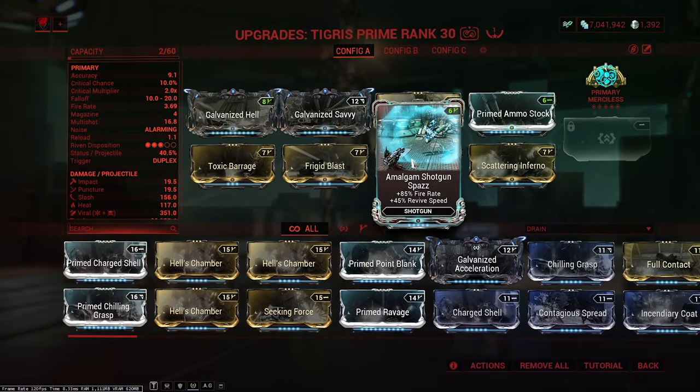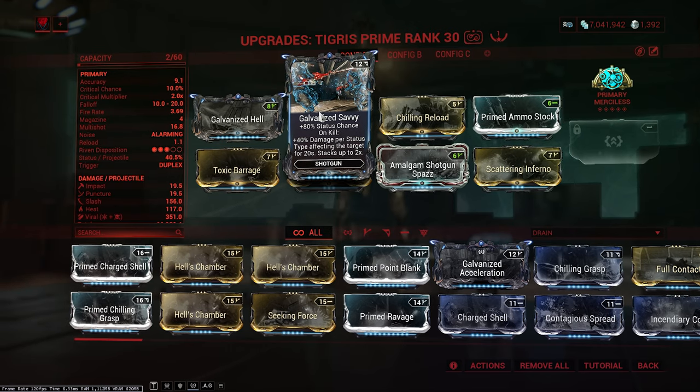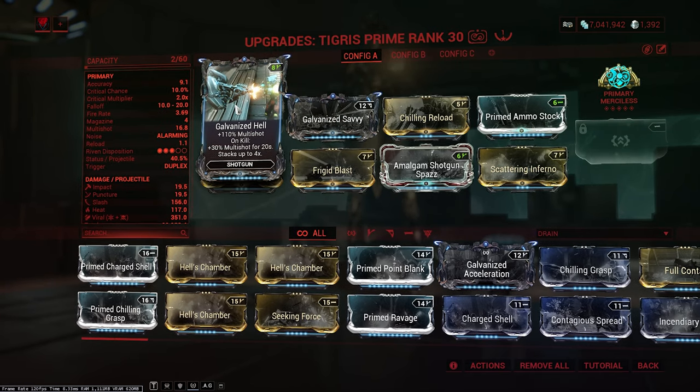We're going for Magam Shotgun Spaz because that extra fire rate just makes it feel a lot better. We're going for Galvadai Savvy because condition overload works really well on a weapon like this, especially after the first blast — pretty much every other blast afterwards will do a lot of extra damage. Galvadai's Hell, of course, giving us that extra multi-shot, which is very, very strong.